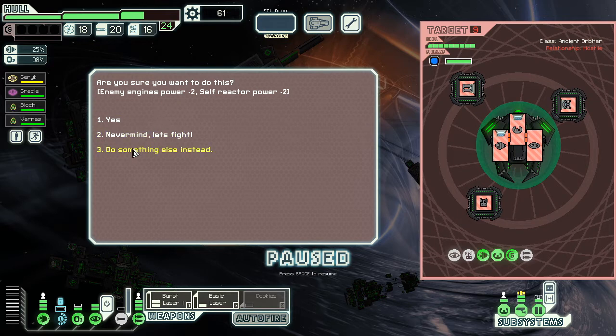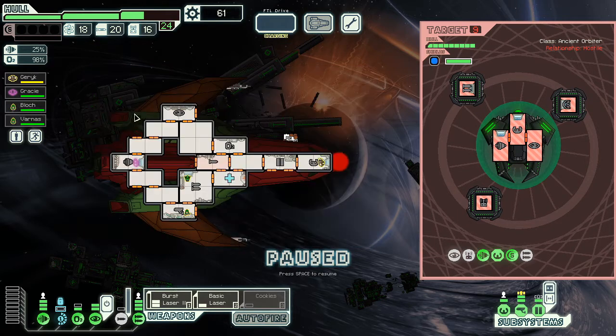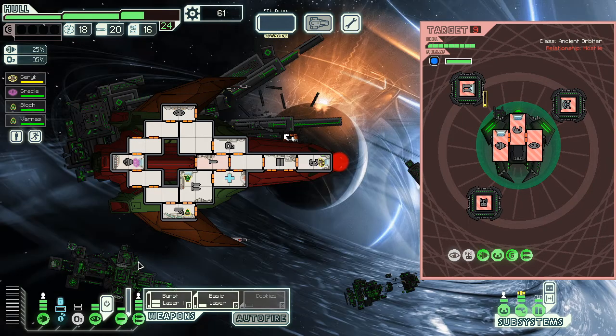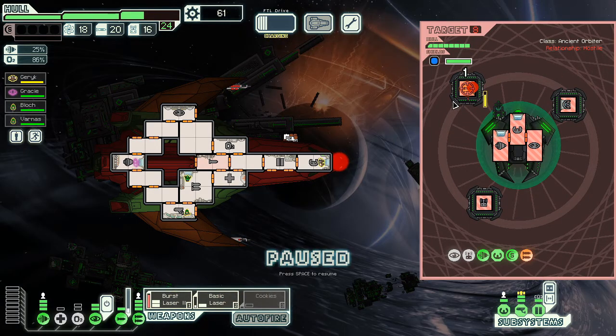I need a bunch of power I don't have — never mind, let's just fight. My engines are fine — wait, why is my med bay ionized? That must have happened at the end of the last fight. They do have drones but their drones aren't actually doing anything, so I just need to hit weapons. That is a demon bomb — we haven't seen this ever in this mod!